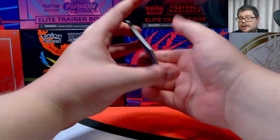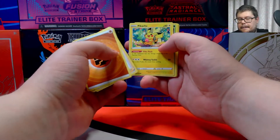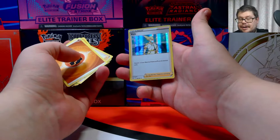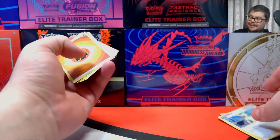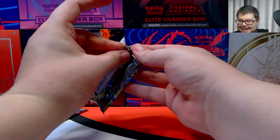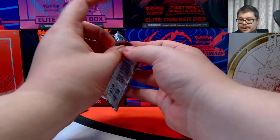Let us hope. Fighting energy to start, we've got Gloom, a Pikachu looking very happy eating that Berry, a Phantom. At least this one's holographic — holographic Volo. So we do get a holographic at least. Two packs left and these have not been the best packs so far, but I'm hoping we can improve.